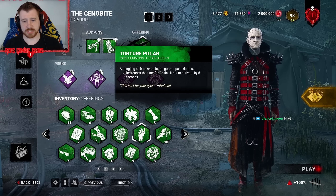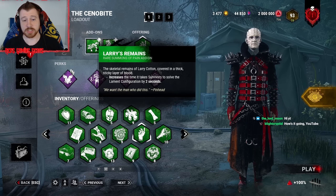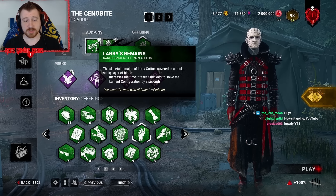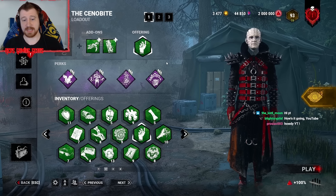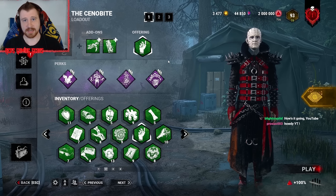As for add-ons today, we went with the Torture Pillar, which will decrease the time for Chain Hunts to activate, and Layer Remain, which will increase the time it takes for survivors to solve the configuration by 2 seconds. Overall, it is a very fun and solid build. Let's go ahead and get to the gameplay.